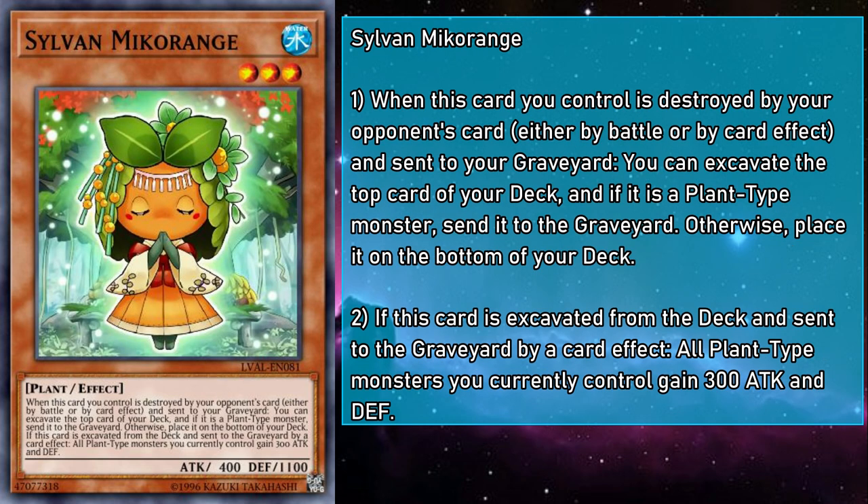Sylvan Miko Orange is a level 3 water monster with 400 attack and 1100 defense. When destroyed by an opponent's card and sent to the grave, you can mulch the top card of your deck, and if they are mulched, all plant monsters you currently control gain 300 attack and defense. This boost is permanent, so it works well with bosses you want to keep on the field, but when was the last time 300 points made much of a difference? This does put some bigger creatures over the 3000 threshold, but the vast majority of your cards won't see much benefit. It doesn't really line up with the rest of your game plan, so like its namesake, it has very little rhyme or reason.